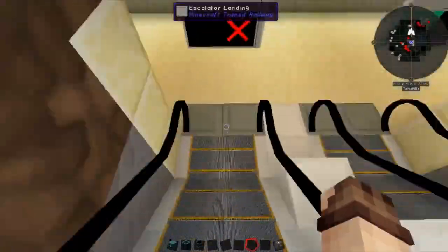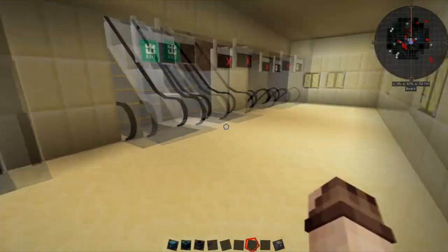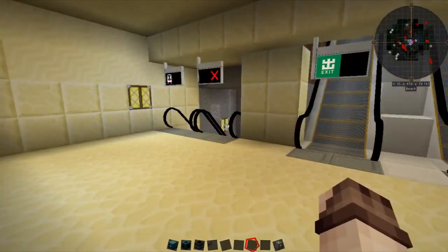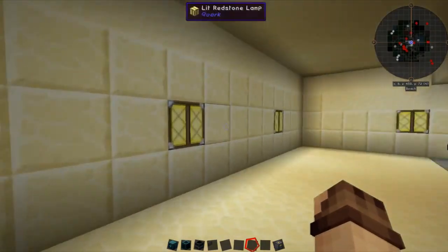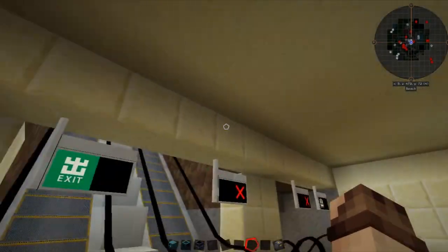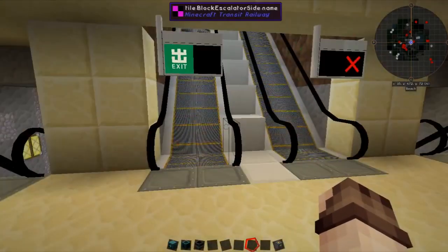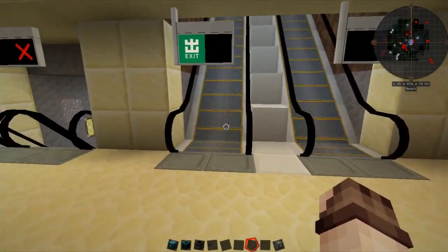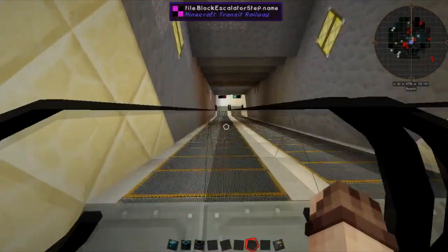We'll head down here, and as you can see I've added in the two escalators going down to both platforms, and just made a little bit of transitioning room here, like I originally was going to do in the last episode, but it looks a bit better now because there's a bit more room and it's starting in a better place.